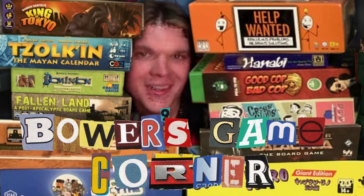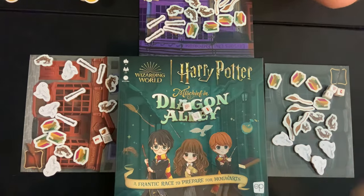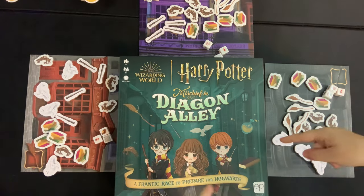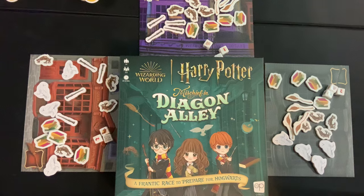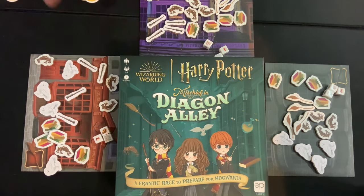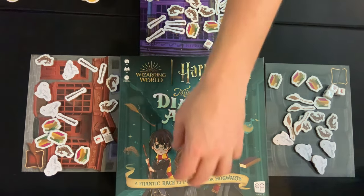What does that even mean, Bower's Game Corner? Ahoy there, you two! We are back again today for another Bower Family Learns, and today we're learning the Wizarding World of Harry Potter Mischief in Diagon Alley from Op Games. This is for three to five players, age six plus, and takes ten to fifteen minutes to play. Right now I have my six-year-old son, Luke.